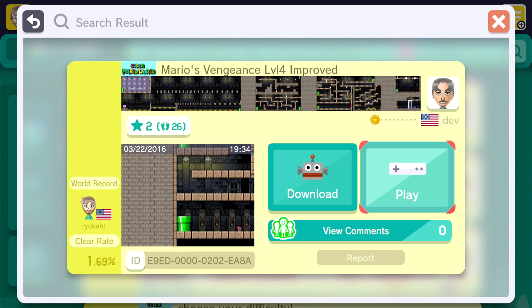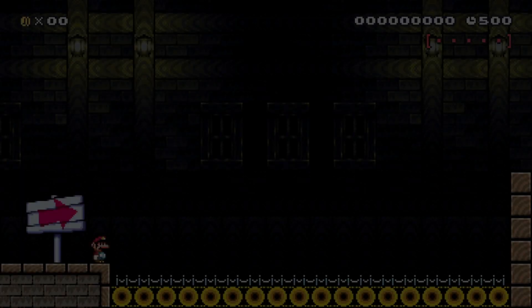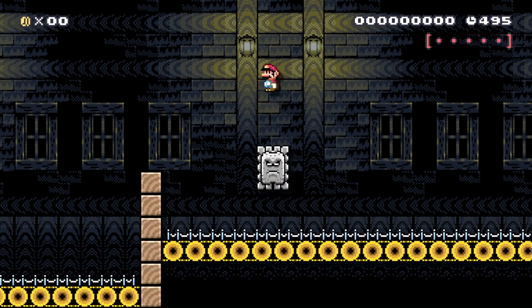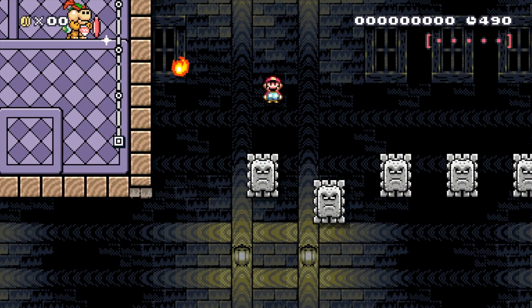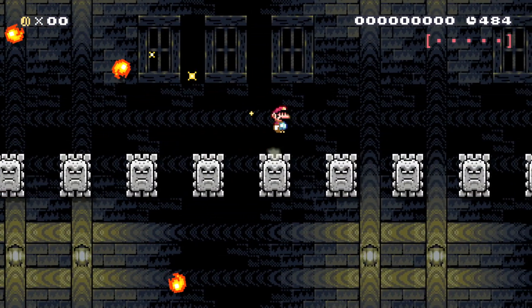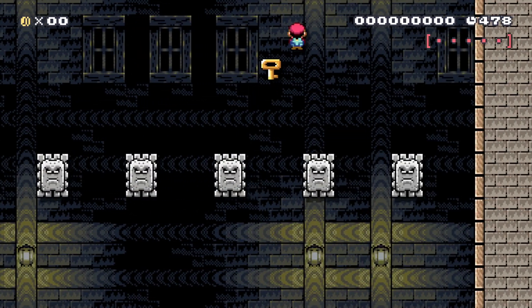For the last one today, we have Mario's Vengeance Level 4 Improved. Looks like the only other person to beat it is Ryu Kar — fellow YouTuber, really cool guy. Let's see if I can be the second to beat it. Looks like we got a ghost house with some coin collecting to do. Let's take this thwomp up — we got a Bowser Jr. there. I'm not sure if I'm supposed to do anything with him, but somehow we got a key. Bowser Jr. must have killed himself. That might have just broke your level — sorry about that.